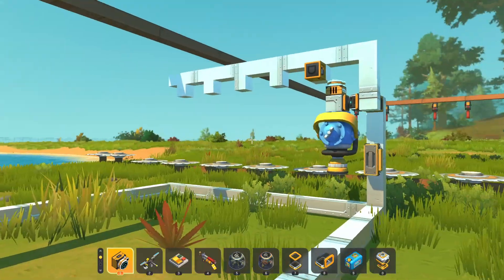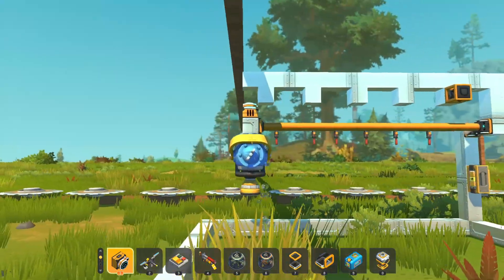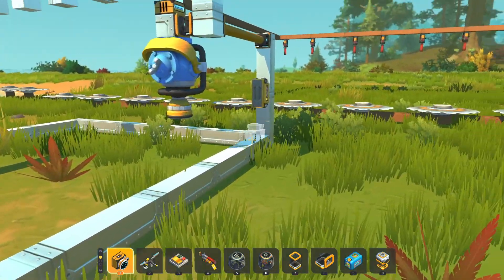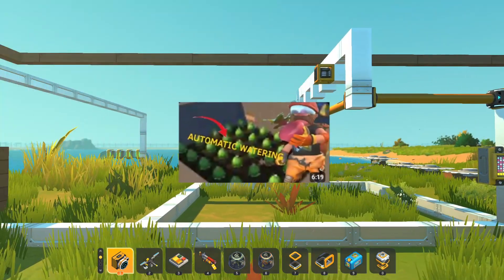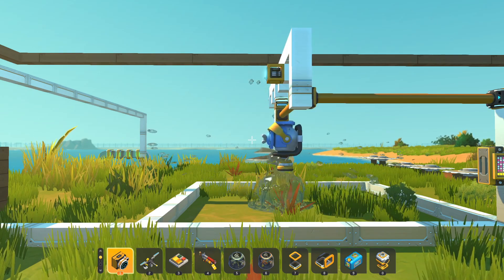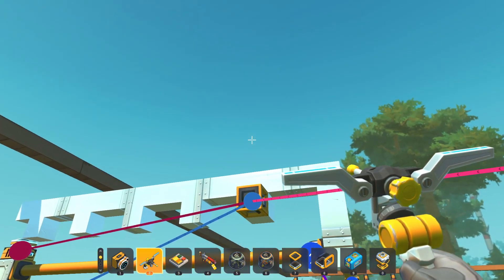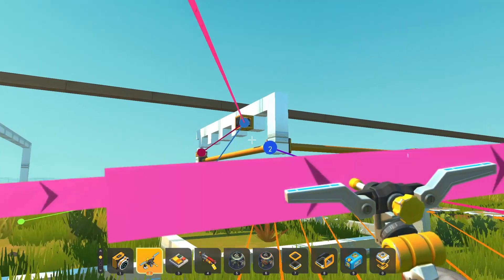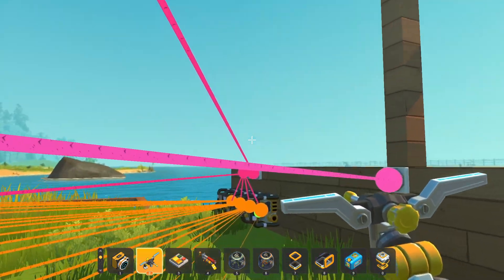Tip number three is the automatic water dispenser. As you can see, it's fully functioning — it goes back and forth and waters a five-by-five area of soil plots with a border. You can watch the video on screen that I made about a year ago. One big thing I did not mention in that video...